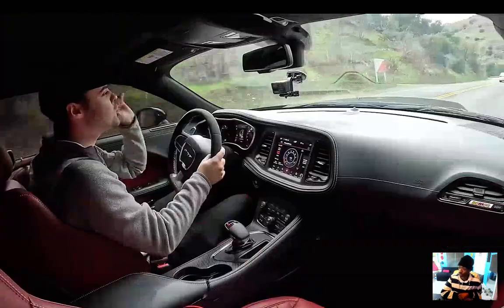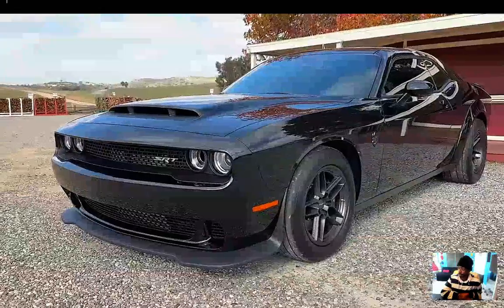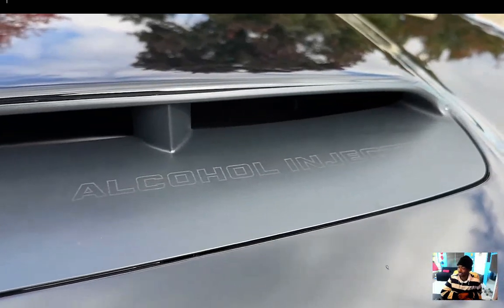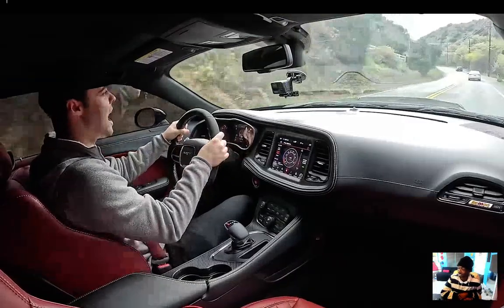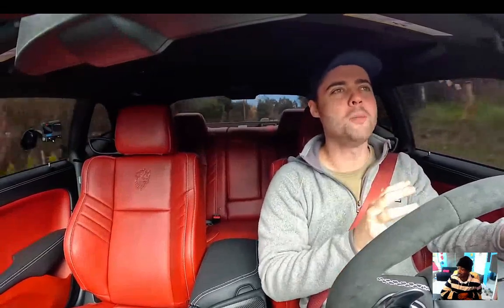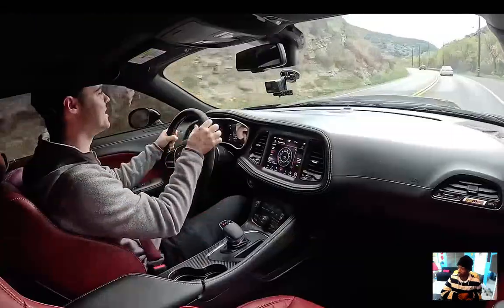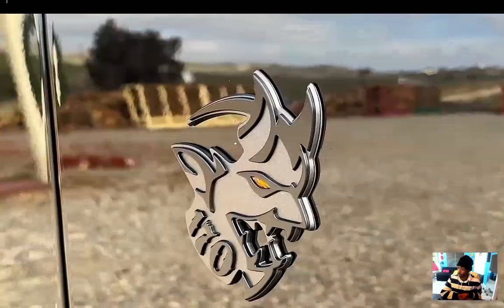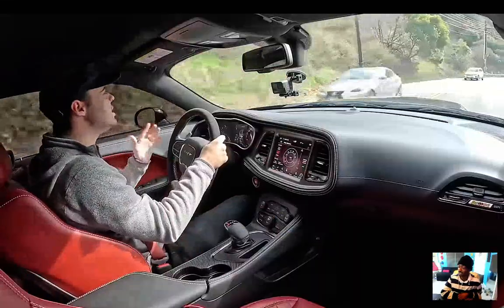The massive hood scoop rams air into the intake, and it features a logo that says 'Alcohol Injected' — a nod to E85. On the side, the demon emblem has a yellow eye: that's because E85 is created from corn, and corn is yellow. It also says '170' right below the demon badge. If the owner has optioned the $11,500 carbon fiber wheels, that's another easy visual identifier.